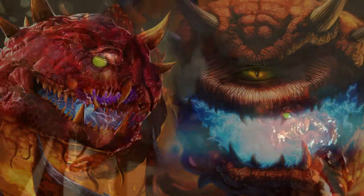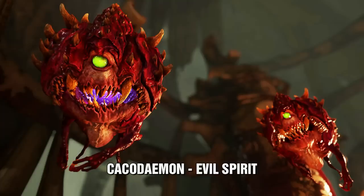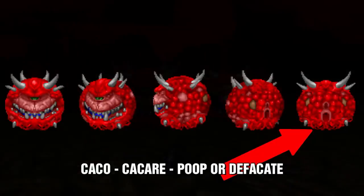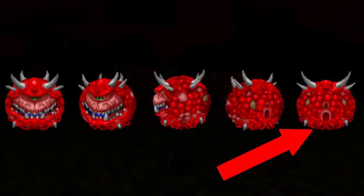The name Cacodemon comes from the Greek word cacodiamon, which means evil spirit. But in Latin, the word caco can mean to poop or defecate, which could explain why it has two holes in the back of its body.